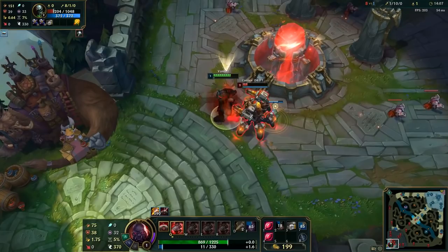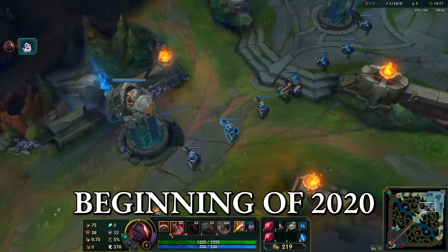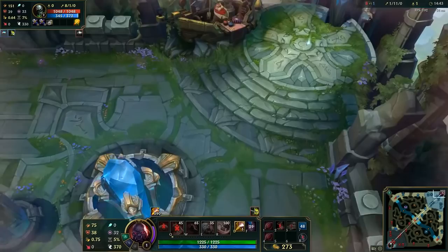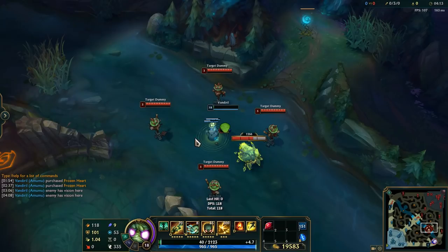Bug number 2: the Scion-Urgot bug. This one has been in the game for quite a while too, probably since the rework of Urgot. Here is my video about it from the very beginning of this year. As you can see, when Urgot is killing Scion — triggering his passive at the right time — Scion will basically be hooked by Urgot and pulled towards his location. Here is a clip from one month ago of this bug happening again, coming from Reddit. It seems pretty unlikely to be fixed right now.